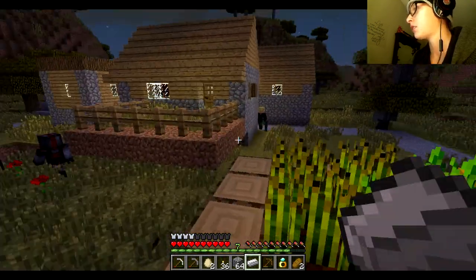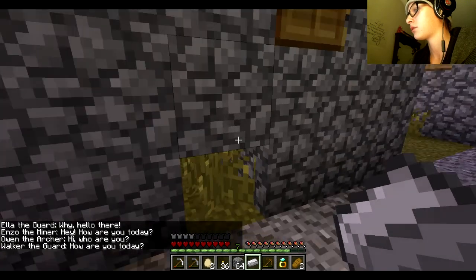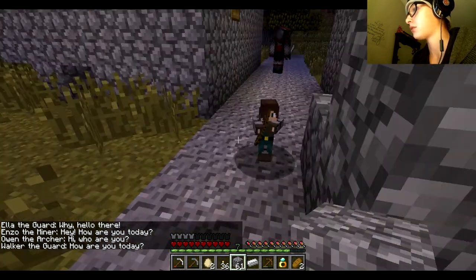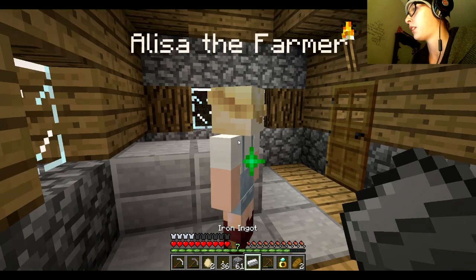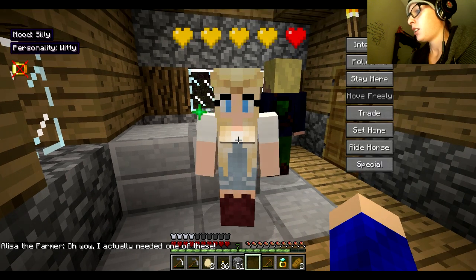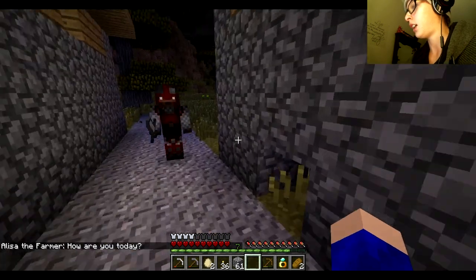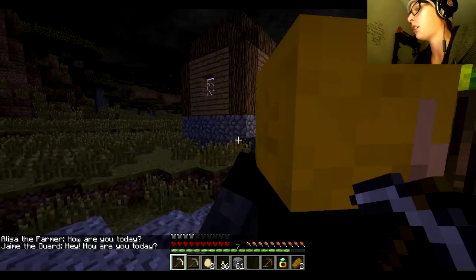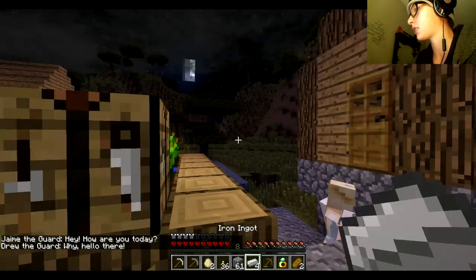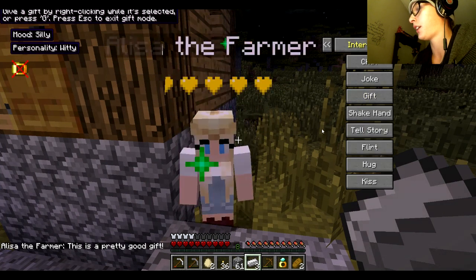Whose house does she live in? Hey, why are you shooting at me? She liked the iron. Let's take her with me — follow me. I don't want her to get in the way and just die. Let's go ahead and give her one more piece of iron and then get engaged to her. Hey, come here. Gift. Alright, she's ready. Let's gift it to her. Just about time — just kidding. I love you!